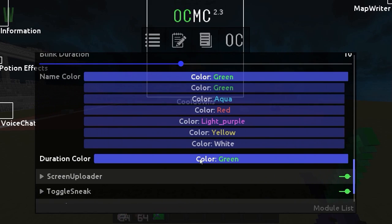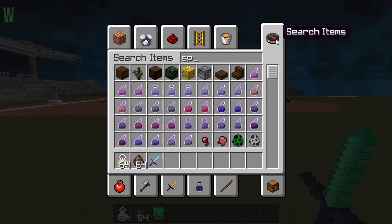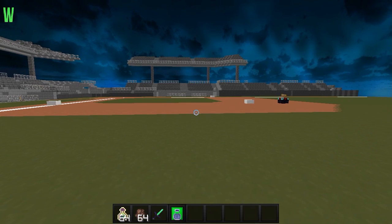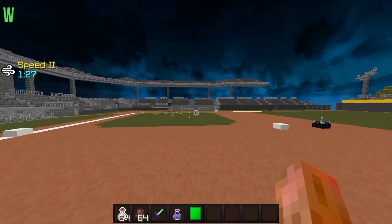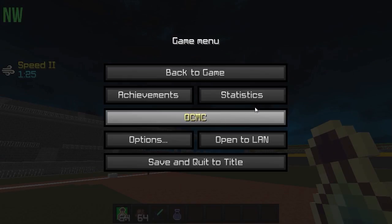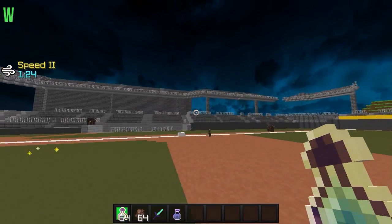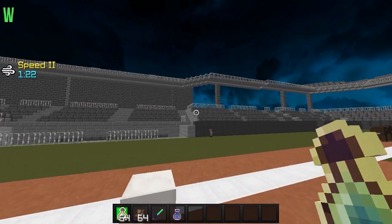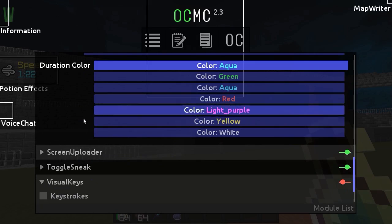Next, go to potion effects — you can change whatever color right here, and duration color as well. I can change it to aqua and yellow. Let me grab a speed pot real quick and we'll see how this looks. There you go — now it's yellow and blue, that looks pretty clean. You can do that to basically every mod on here, so you're not gonna have to download Forge or anything to do all your mods. It's all in this one custom client.